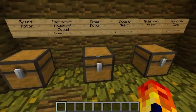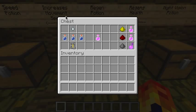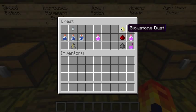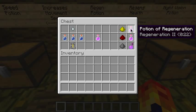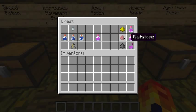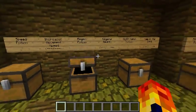Next we move on to the regeneration potion — it basically regenerates health. You need a ghast tear for this. Ghasts are in the nether and if you kill one it drops a ghast tear which you can collect. Put it with awkward potions in a brewing stand and it makes a potion of regeneration. Adding glowstone dust makes it more powerful but it won't last as long. With redstone it lasts longer but is not as powerful. Gunpowder makes it into a splash potion.